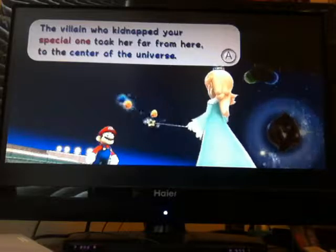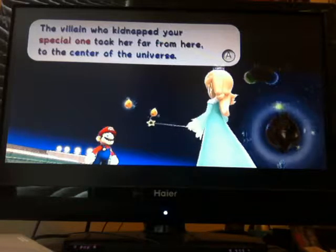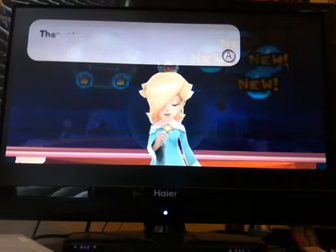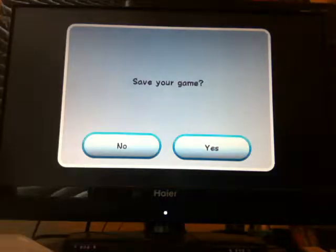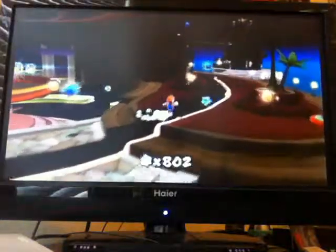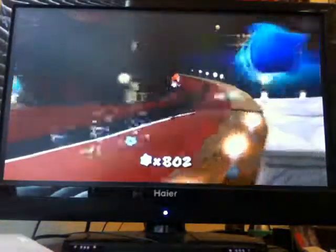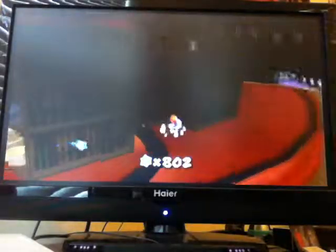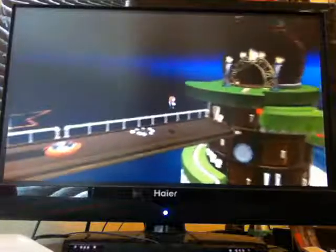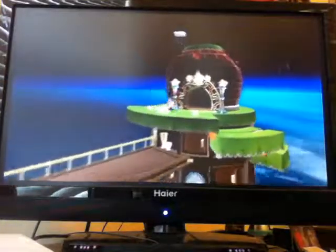The game says: 'You rescued another grand star, and power has returned to another dome in the back of the observatory. But I still don't think we have the star power we need to fly the observatory through the universe. The villain who kidnapped your special one took her to the center of the universe — once our star power is restored, the observatory will be able to go there and you can reunite with your special one.' I was actually going to use the regular sensor bar, but I'm just going to use the one on the Wii U gamepad.